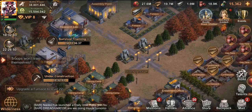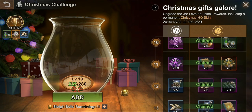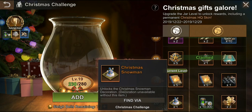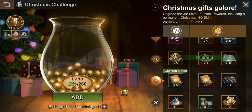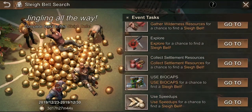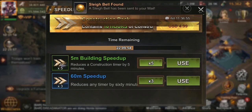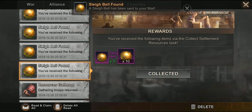The Christmas challenge is pretty easy - you fill up the bell jar to complete each task. At task 20 you get the snowman decoration; I'm at 19 so I'm almost there. You find bells by gathering, killing infected, and a few other things like that. You can also use speed ups and biocaps - troop training speed ups, building speed ups, research speed ups - and it gives you bells sent to your mail.